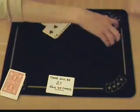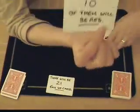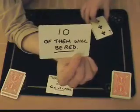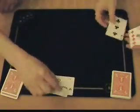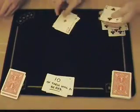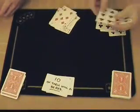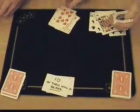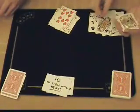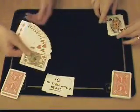You can discard the rest of the deck, we don't need that. The second prediction: 10 of them will be red. Count through the face up cards and place to one side all the red cards. Counting through... 10. Excellent — 10 of the face up cards were red.